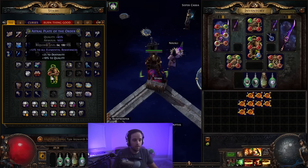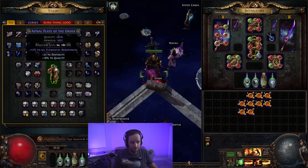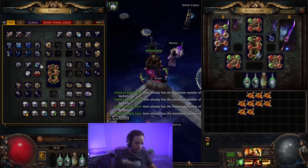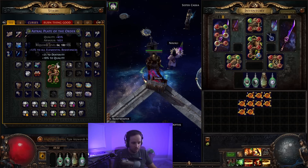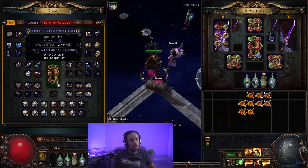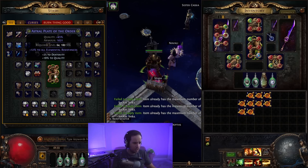Now that we have the high quality armor, this is where we attempt to six socket first. I'm probably going to speed this up after I'm done talking because it'll most likely take the majority of these orbs — the idea is we want as high quality as possible for the highest chance to six socket and six link. The higher the quality on the item, the higher the chance to get more sockets and more links. And we get it right away. Same thing with six linking — this might take some time. That only took about 400 fusing. Not too bad — so we got our six link.